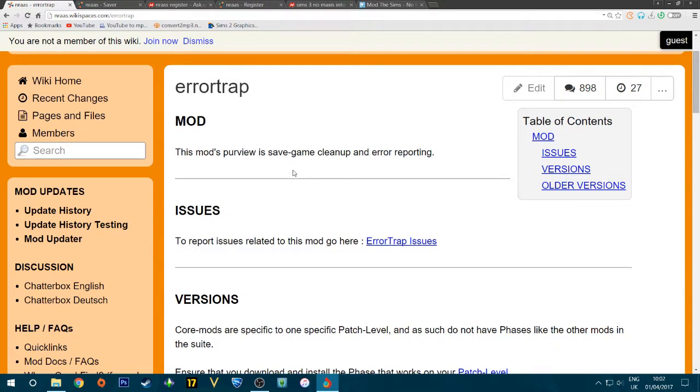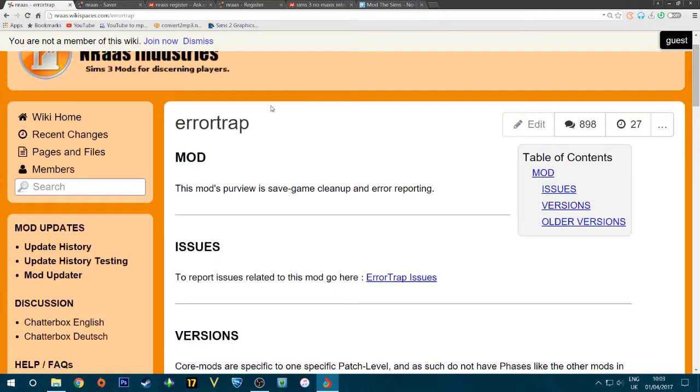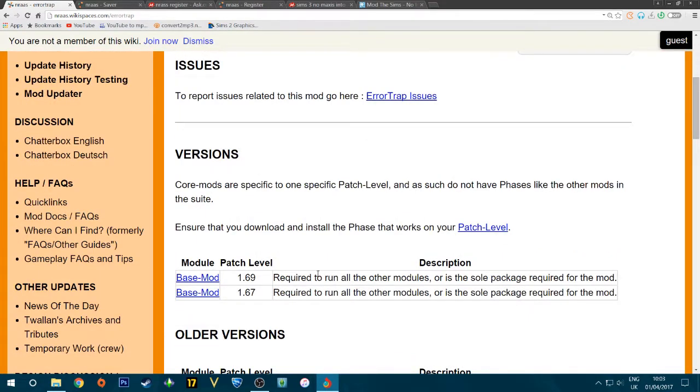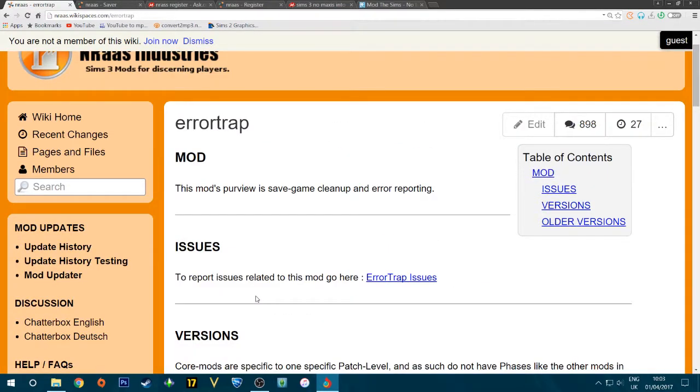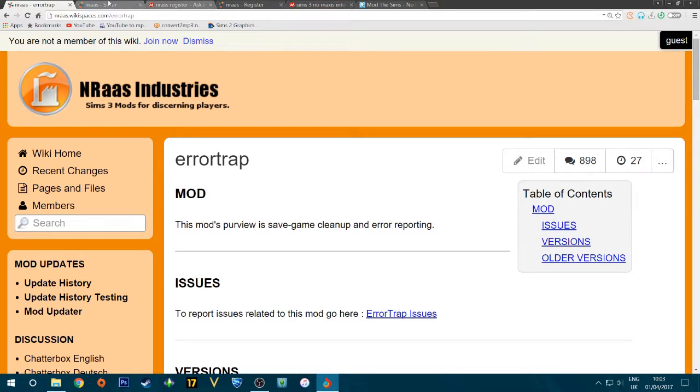Next is NRaas Error Trap, which works alongside Overwatch. What it does is get rid of errors in the background while you play. It's a very good mod — I use it personally. Make sure you download the right version: 1.69 or 1.67, depending on your game. You can check your version in the bottom-left corner of the game launcher.